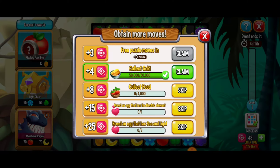Here we just got those three moves. For the extra four moves we've got the quest to collect gold — 50,000 — which we already did.